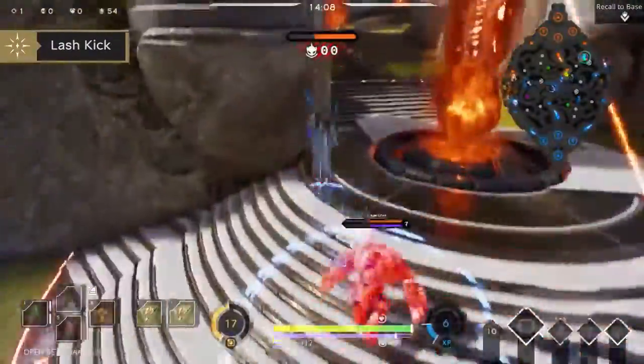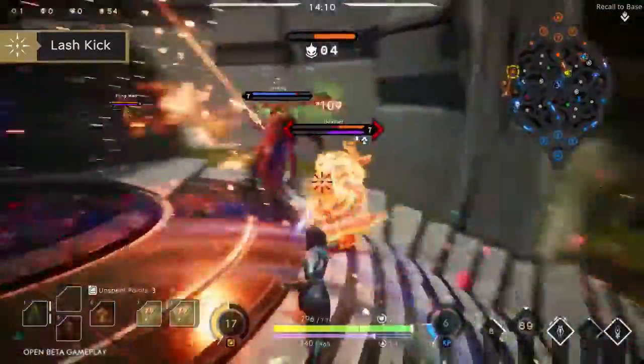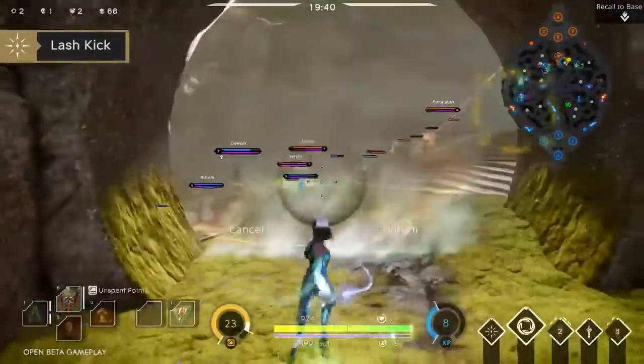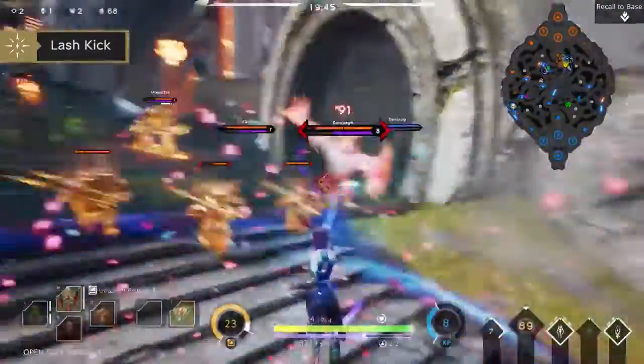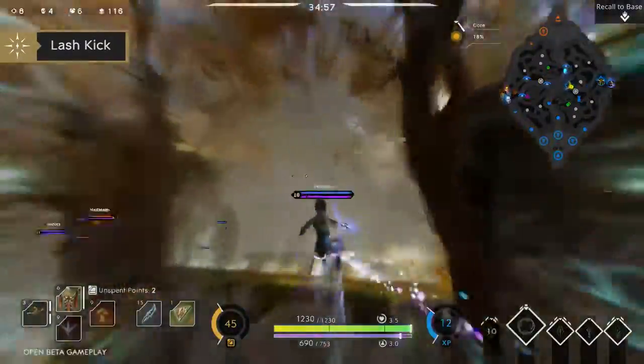Lash Kick allows Yin to target an ally, enemy, or minion and immediately jump to that target. Lash Kick makes you very unpredictable and elusive. You can use it to take down a target or to hop to an ally to escape.